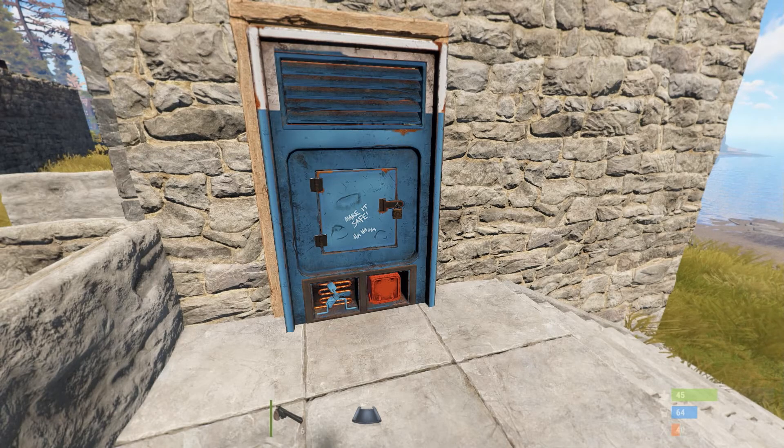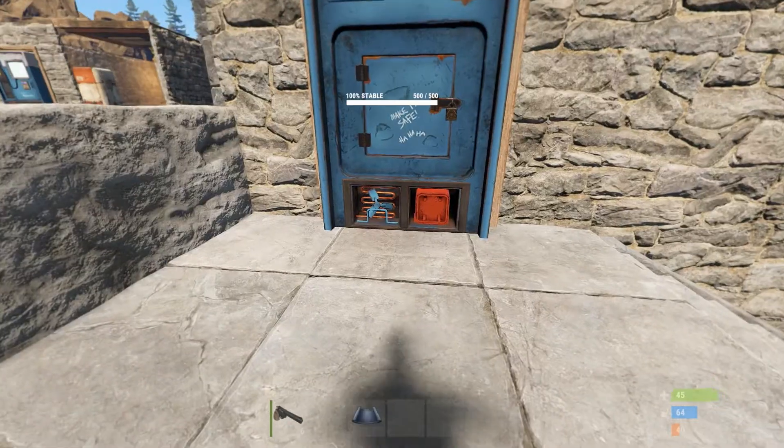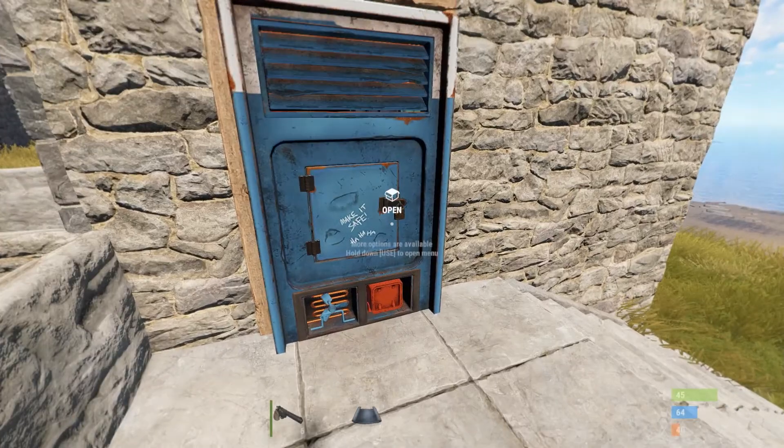Some vending machine changes this week — you can no longer put locks on them. I don't necessarily know why they've done that, because then anyone in your base can use it. But I'm assuming if you're building with people you're going to trust them anyway, so it wouldn't really matter that much.